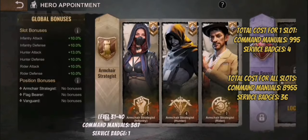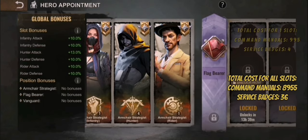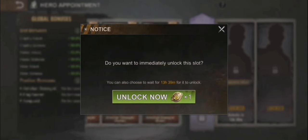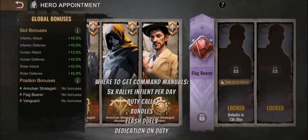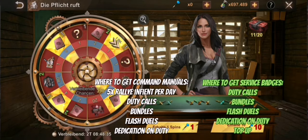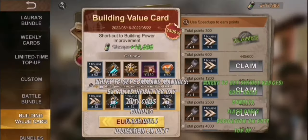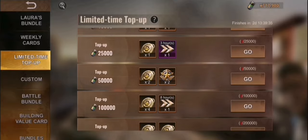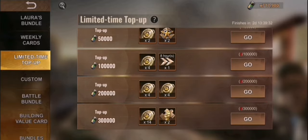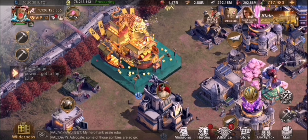After 10 levels, you have to use something that is called a service patch. I'll just show you now this example — this is what it looks like, it's a service patch. You can also get it from a patch source, you can get it from duty calls, from the top-up event which is right now running. This is the limited time top-up where you get a lot of those service patches. That's a rare source.